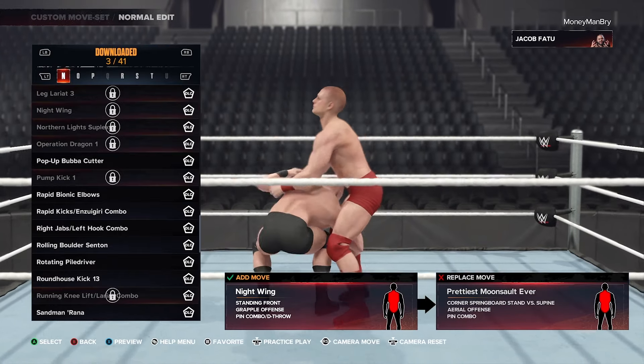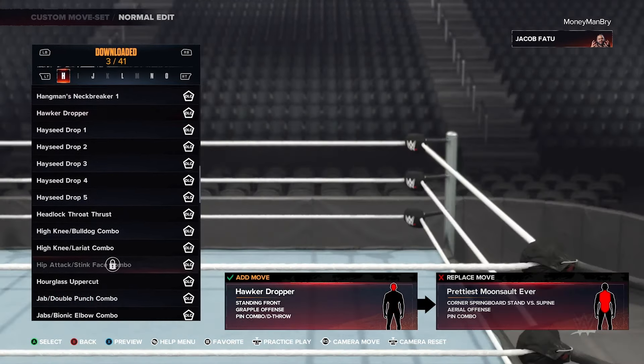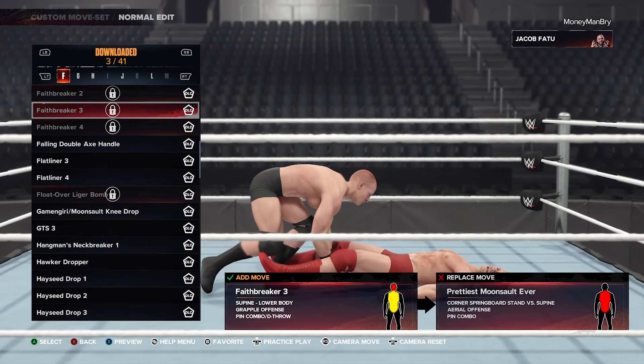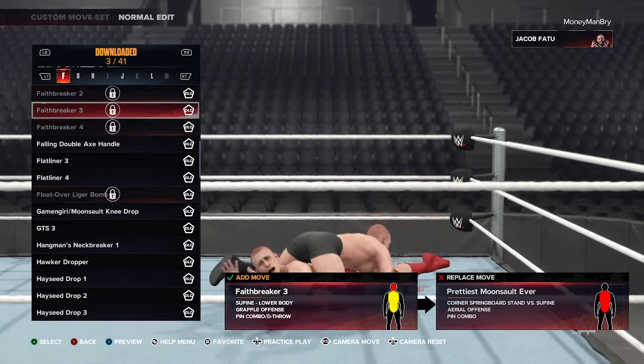For AJ Styles, there is a supine position faithbreaker in the DLC, and it fits AJ Styles very well. Commentary calls it the Styles Clash, which is pretty dope — a little gem in there for those looking for a new AJ finisher. The Styles Clash is there for you, and I'm glad that the commentary calls it by name. I think that's great for the DLC.